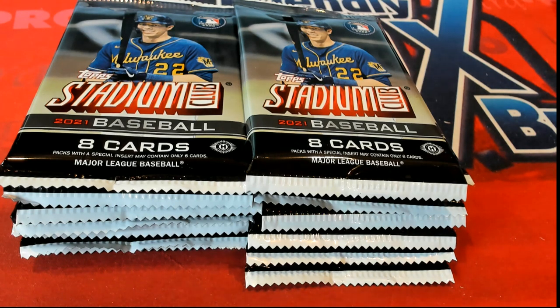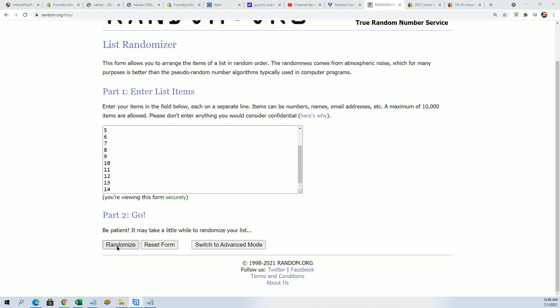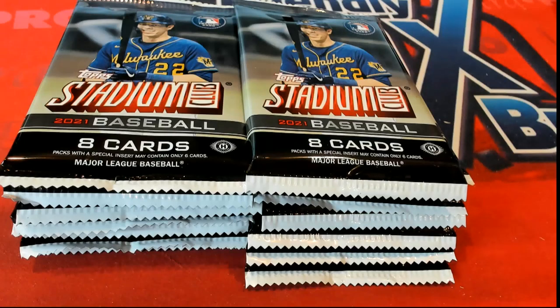We're gonna start the randomizer for Jordan, good luck my friend. We're gonna send this thing through seven times and use the top number for Jordan. Lucky number seven, pack number five for Jordan.